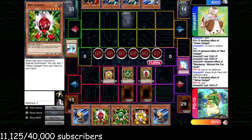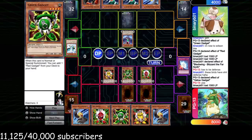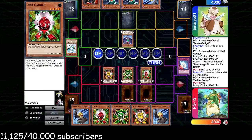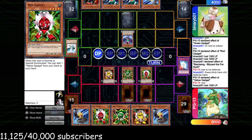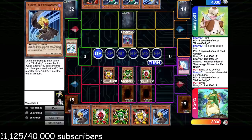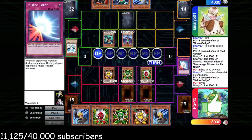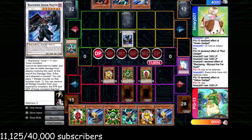He summons Gale. He could have taken a gamble that I only have Deep Prison — summon Sirocco, Special Gale, synchro into Thought Ruler and just take that gamble. That's actually not a bad play here, but we still have Kalut to attack over Thought Ruler anyway. He specials Gale and goes for Armor Master, correctly deducing we may have Deep Prison, and just doesn't attack. We're in an awkward spot but we'll find a tuner eventually. He goes Heavy Storm — we have Starlight Road.